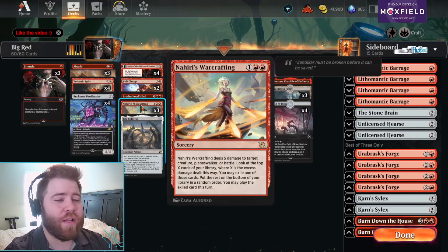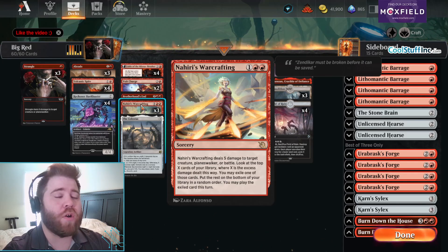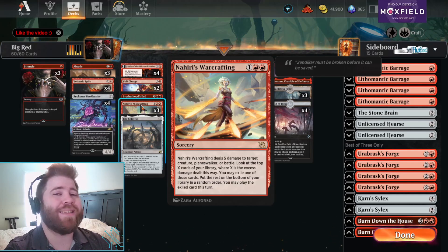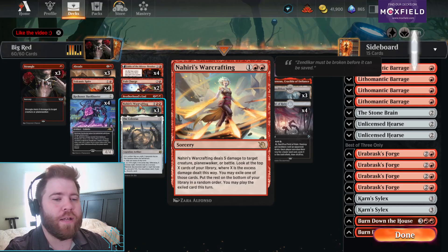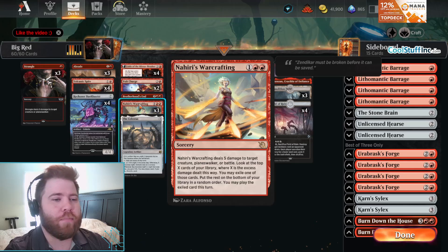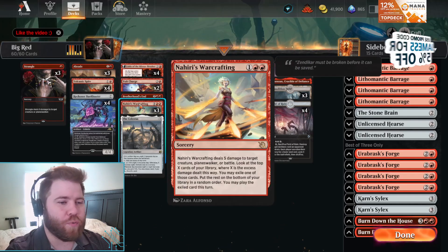Nahiri's Warcrafting is one of my favorite cards in Standard. It's a 3-mana deal 5 damage to a creature, planeswalker, or battle, and you also get to look at the top cards of your library where X is equal to the excess damage that you did, and you get to cast a card from there this turn. Notably it's just this turn, not until the end of your next turn, so you do really need to use this when you have a couple mana left over to also cast a Strangle, Abrade, Volcanic Spite, Reckoner Bankbuster, or what have you in the same turn.